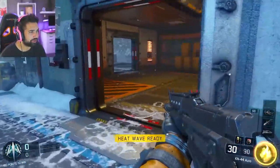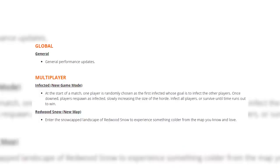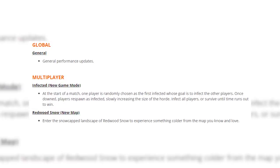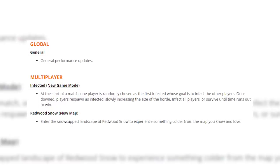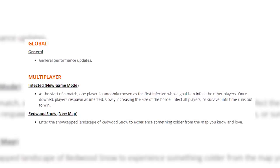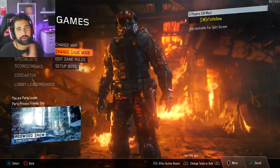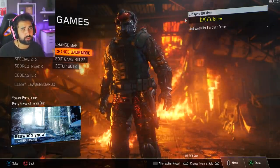I'm checking this last room. The patch notes don't have much — general performance updates, multiplayer infected as a new game mode where one player is randomly chosen as the first infected to infect other players, and Redwood Snow to experience the snow-capped landscape. If new weapons and specialist camos come out, they'll be added to the patch notes later. Treyarch throws an update on Monday, you find clues Monday, then Tuesday at 1 PM Eastern / 10 AM Pacific you get all the goodies.